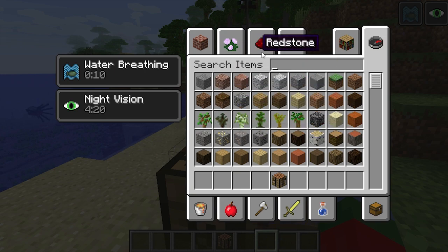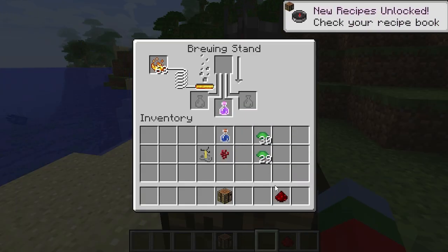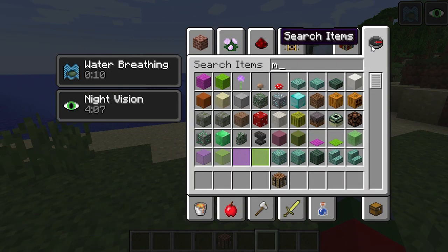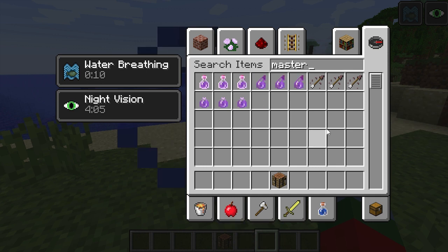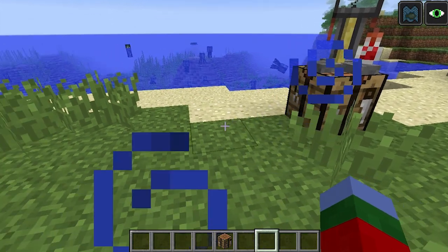Under redstone you can extend these potions. Not only can you make it into potions, you can also shoot tipped arrows with this — that is amazing.